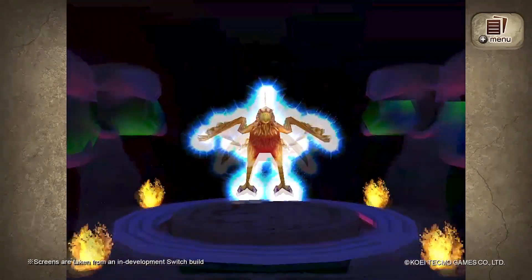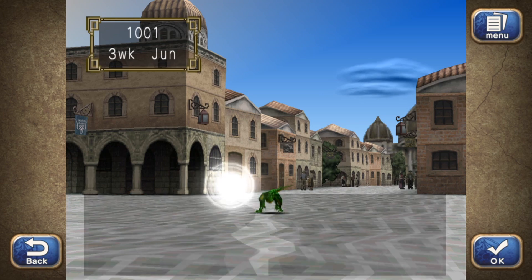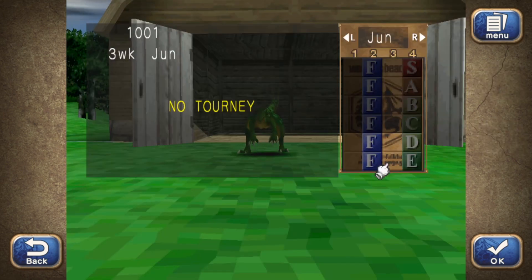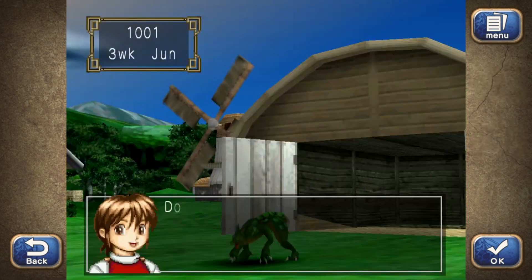So just follow my steps and we'll get you rich. For starters, take whatever throwaway monster to the ranch and check when the next tournament is active via the battle tab. Make that monster rest until the week of that tournament, then head back to the town.